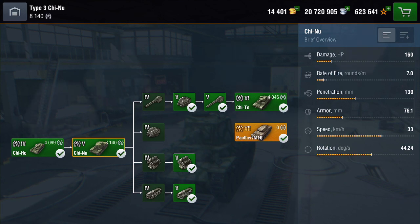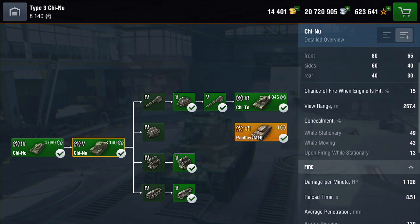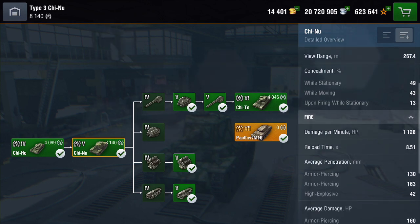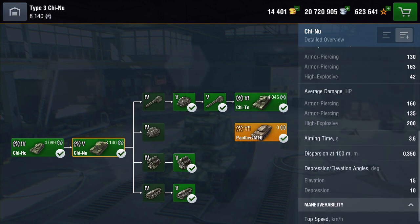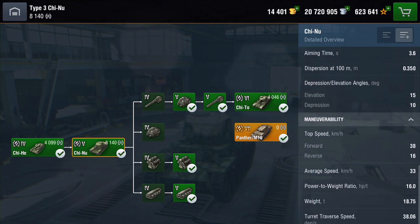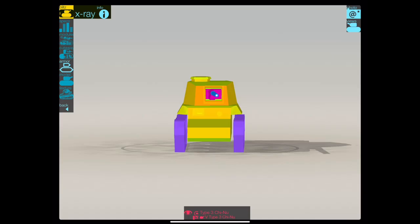In Blitz, the Chi Nu's damage output is 160, rate of fire is 7 rounds a minute, penetration is 130, armor is not great, speed is okay, rotation not too bad. Looking at the detailed stats: 640 hit points, DPM is 1128 per minute, reload time is a whopping 8.5 seconds. AP penetration is 130, APCR 160 damage, AP alpha 160, APCR alpha 135. Aim time is just shy of 4 seconds, gun depression 10 degrees, top speed 38 forward, 16 reverse.